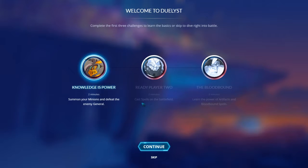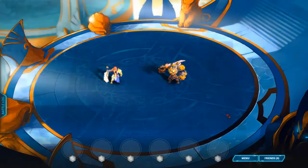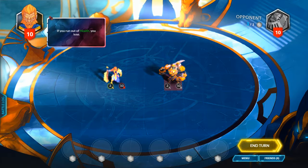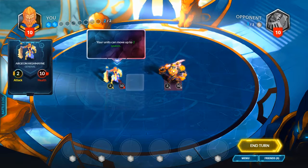I'm doing this tutorial — I don't know what this game is, I've never played it before. There are three challenges to learn the basics. The first is called Knowledge is Power, two minutes long. We're going to summon minions to defeat the enemy general. Right off the bat, I like the differences between art styles — you've got what looks like hand-drawn artwork in the background, and then you've got the 8-bit or pixel art looking characters here. They're so dope.